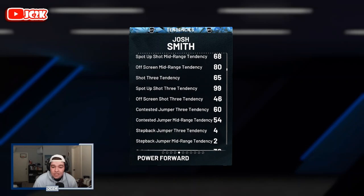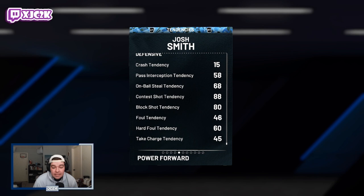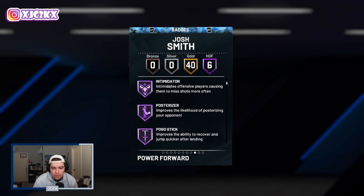Statistically he is as good as any power forward in the game. His 95 driving and splashy dunk tendency is great, defensive tendencies are in the 60s mostly, but 88 contest and 80 block shot tendency are really really good. Badge-wise he comes with Hall of Fame Clamps, Interceptor, Intimidator, Posterizer, Pogo Stick, and Fast Twitch — just phenomenal Hall of Fame badges.